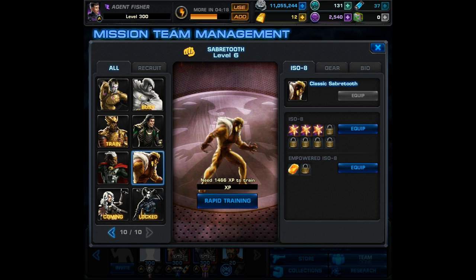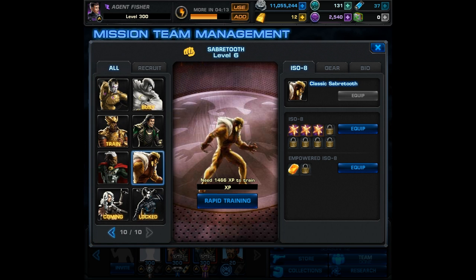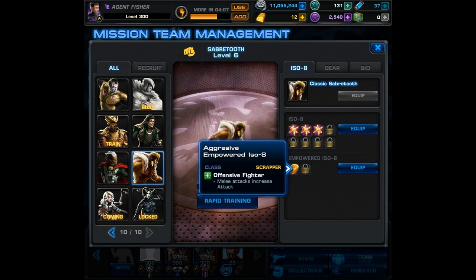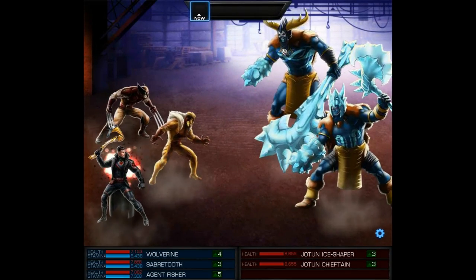Just in case you were wondering what ISO I was putting on him, let's take a quick look at what I have socketed. So far it's just 3x reactive forceful — so attack, defense, and accuracy. And then for my Empowered ISO 8, we have the Aggressive Empowered, which causes melee attacks to increase attack. Now let's get right into the battle — we're facing some of the characters from the new Spec Ops.